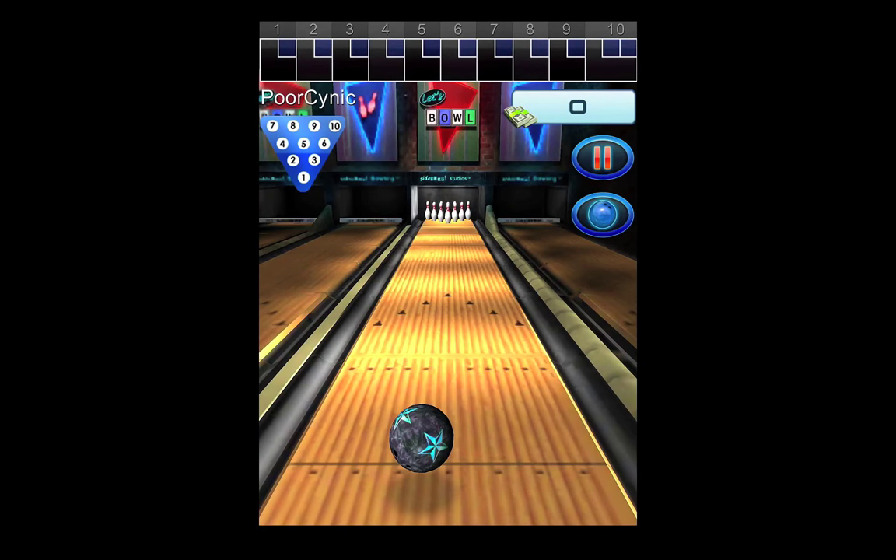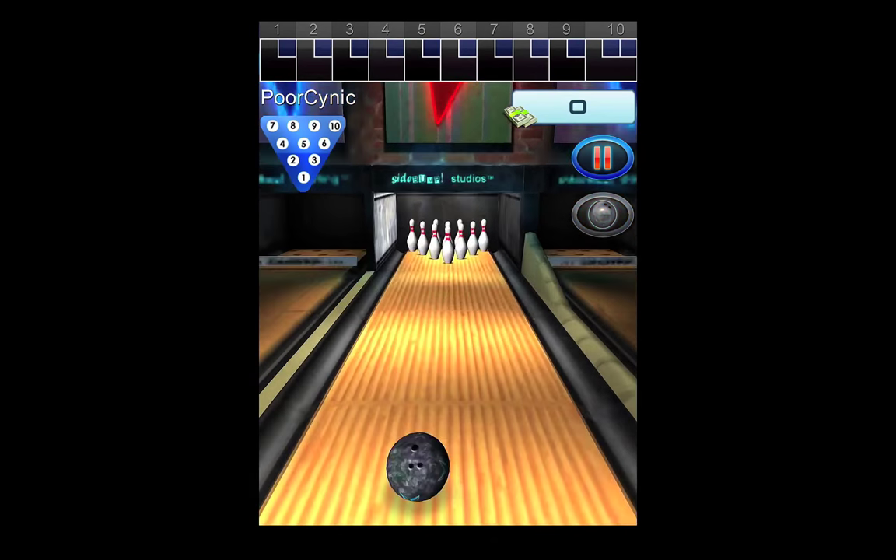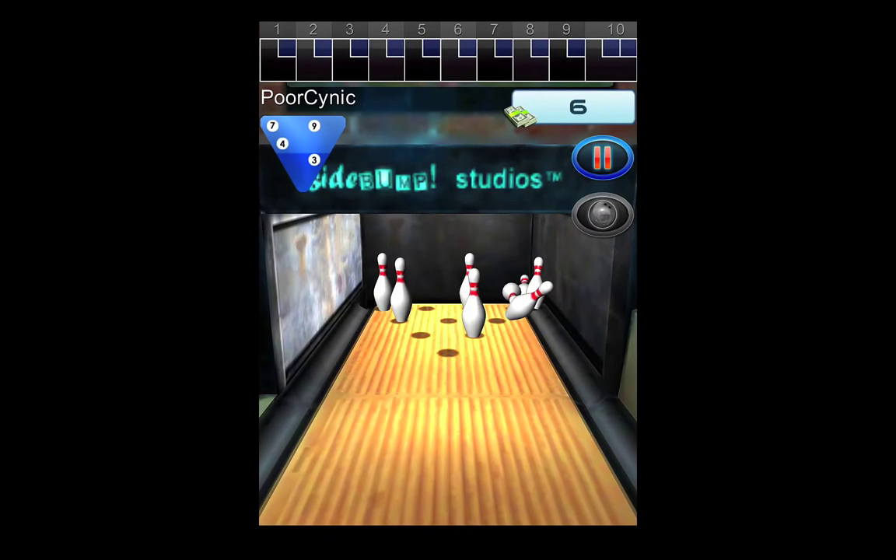Here's the alley. As I said in the review, controls are pretty basic. You maneuver where you want the ball to be by sliding your finger or stylus back and forth. To throw the ball, you swipe your finger or stylus down the screen towards the pins. The strength of your swipe determines how hard you throw the ball, and then you swipe sideways while it's moving to adjust the spin.